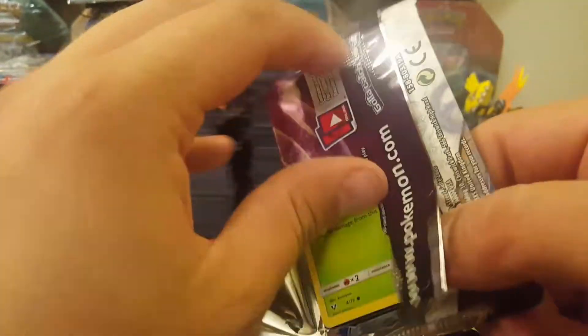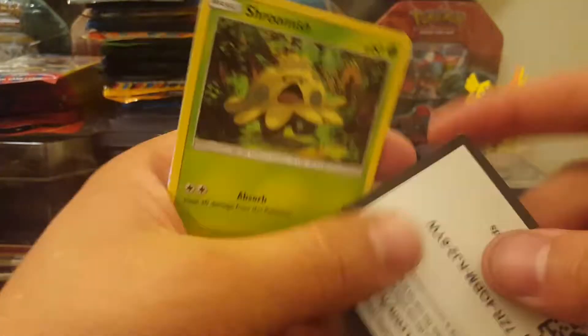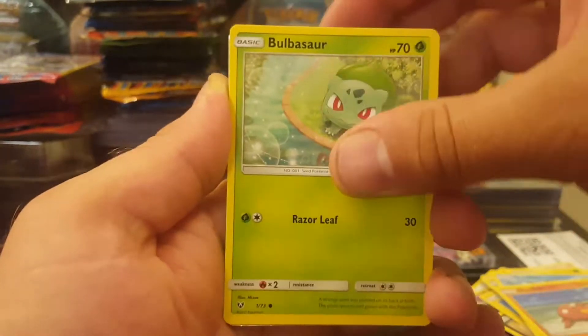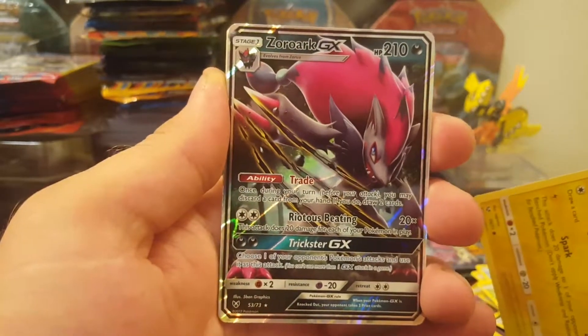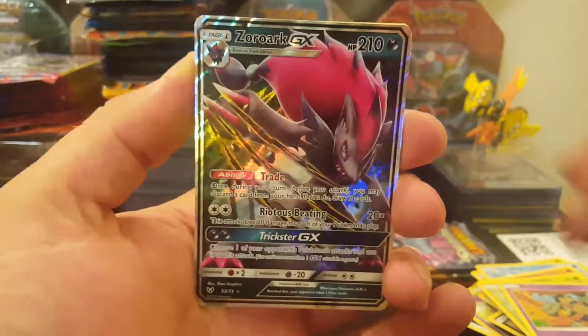Okay, four more packs left. Shroomish — I see something shining in the back, should be a good pull. Bulbasaur. Oh! Whoa — it's a Wrongex GX! Full art? No, this is not the full art, this is just the GX. Pretty good though! So we got two good hits and the red star holos, so we're guaranteed holos in every pack.